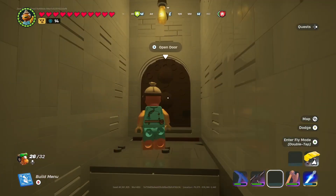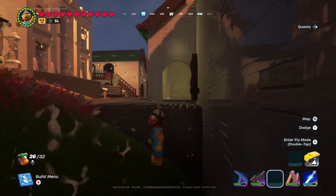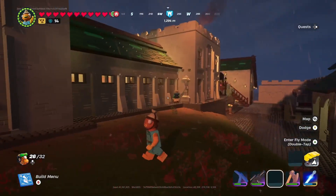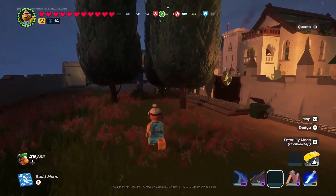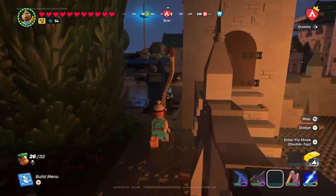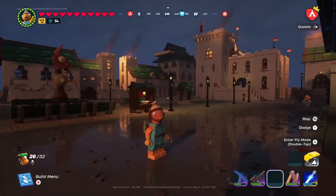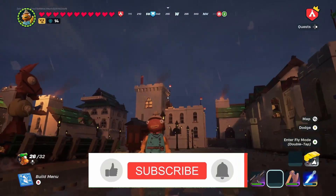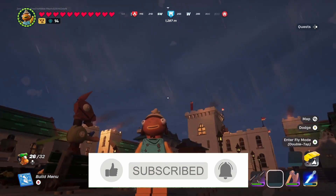Going the other way through the tunnel leads to another exit — and this one will surprise you. Guess where we are? Back by our first home. There are a lot of ways to move about in this area. I believe this is the perfect place for you to come and live. What did you guys think of the tour? Let me know in the comments below, make sure to check out more videos about LEGO Fortnite, and I hope you enjoyed today's episode. Would you live here? Drop your comments down below.